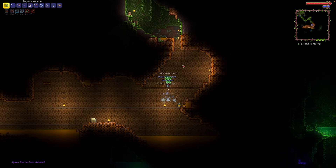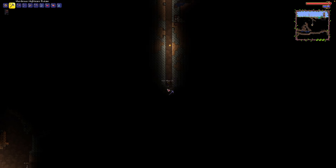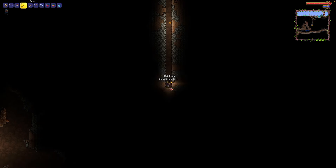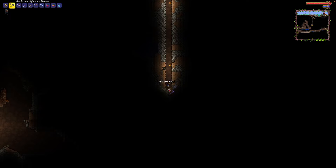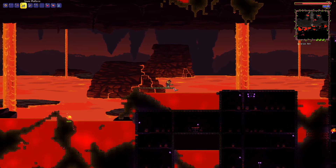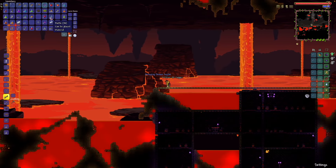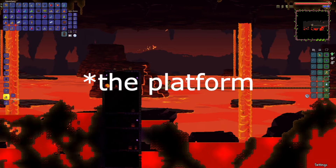After killing Queen Bee, I was fully committed to beating pre-hard mode and entering hard mode by beating the Wall of Flesh in the underworld. So I started my journey to hell — not by committing atrocities to humans, but by committing atrocities to my pickaxe. After I took way too long trying to get to hell, I got to work on making the platform where I was going to run from the Wall of Flesh. I also tried to kill as many mobs as possible in hell, hoping to get the Cascade, which is the best yoyo in pre-hard mode. But I didn't get it because of my extreme amount of luck.